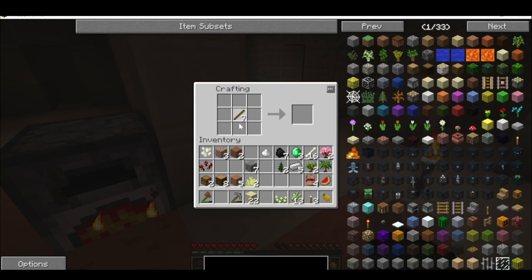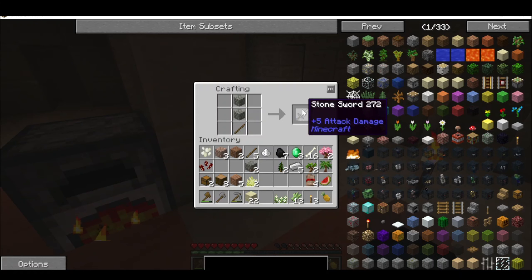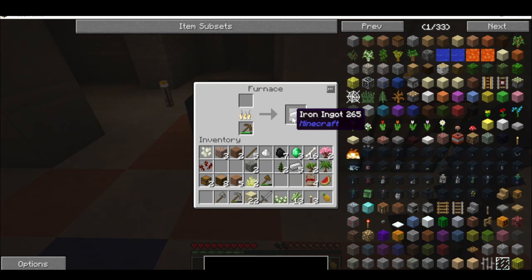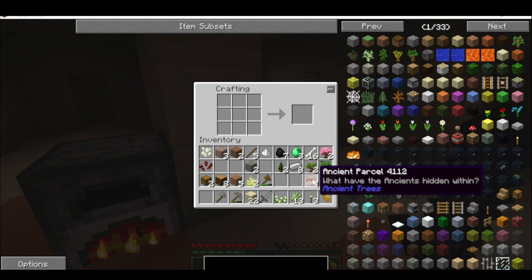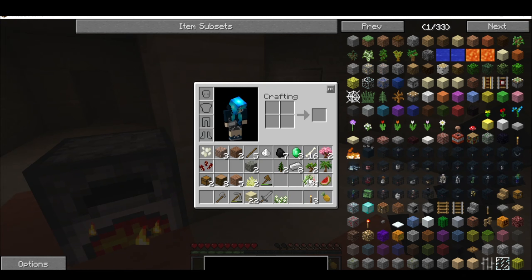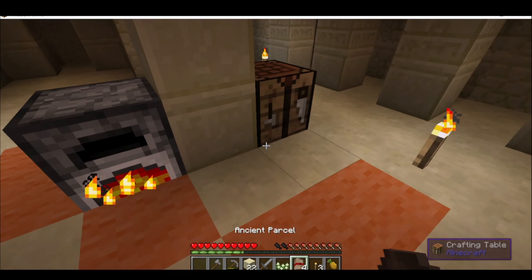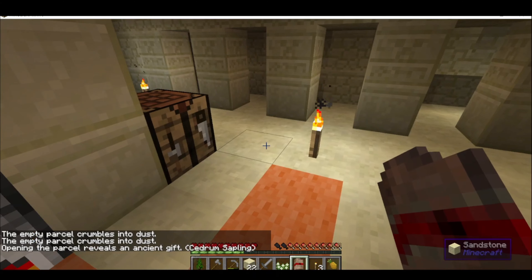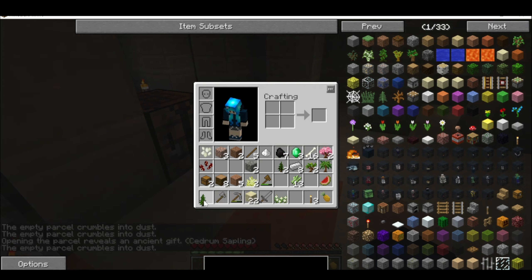It was time to upgrade some of these wooden tools to stone. I made a stone axe and my first sword, because I guess I will have to defend myself eventually. I grabbed my iron, which I think I used to make boots. And then I remembered I had these ancient parcels — a lot of them just dissolved into dust, but I did get one cedrum sapling.